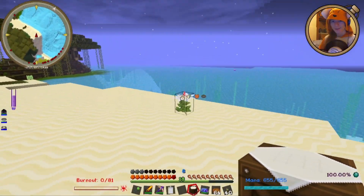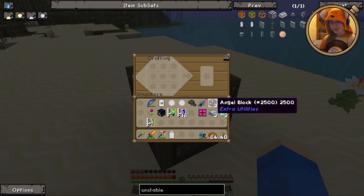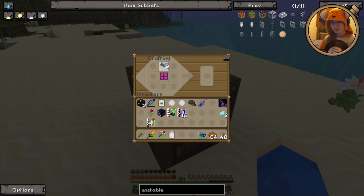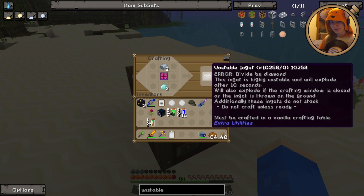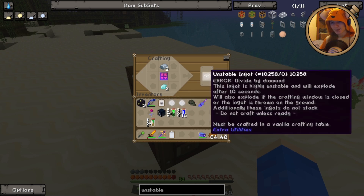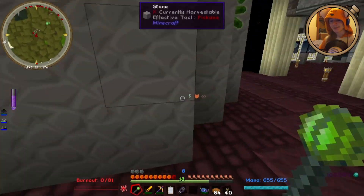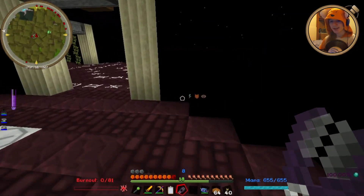So let's do it next to this Desert Nova, because that seems like an appropriate place. I need to craft the two unstable ingots, and then I need to combine them very quickly to create our precision shears, which will stabilize them. Let's grab them, let's get moving — and precision shears. Surprisingly, that didn't take me four or five tries of everybody dying to get. So it's my understanding that these should work.